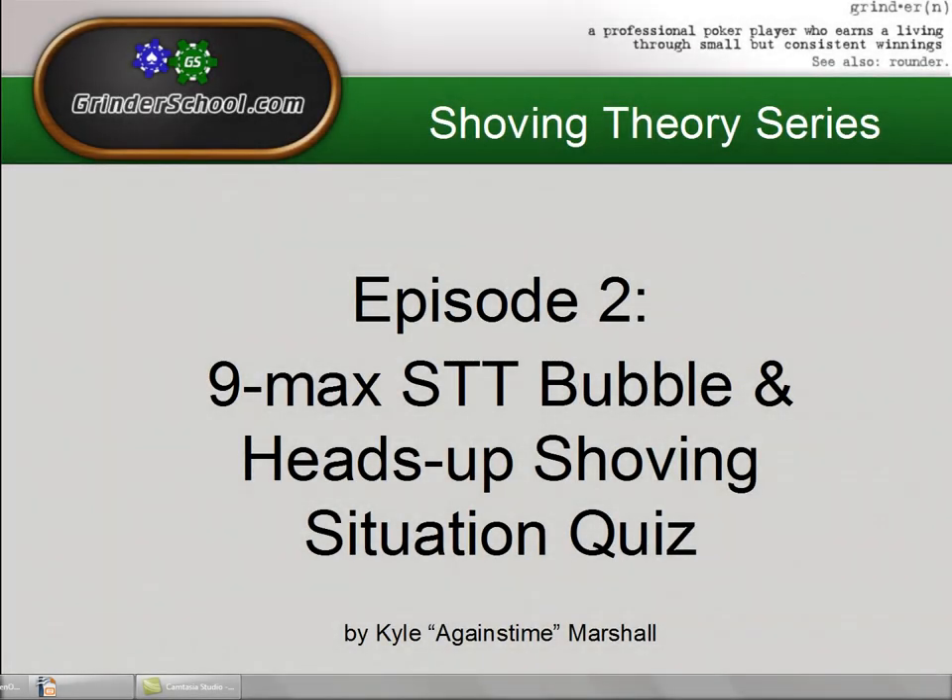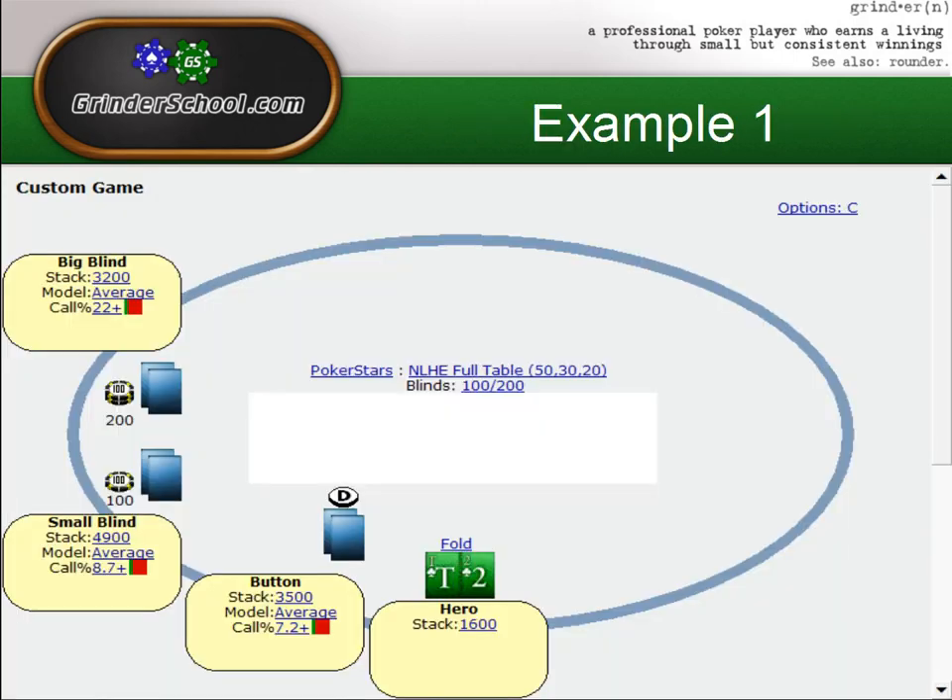Hi, this is Kaio Marshall aka Against Time with GrinderSchool.com. Today I'll be doing episode two of the shoving theory series, which is essentially a continuation of the first episode where we focused on more full-handed table shoves. Now we'll be looking at shoves on the bubble, three-handed, and also in heads-up in the 9-max single table sit and go. I did all of these situations in Sit and Go Wizard using an ICM calculator, preparing situations I think will be really beneficial for viewers where a lot of players will have trouble knowing what to do.